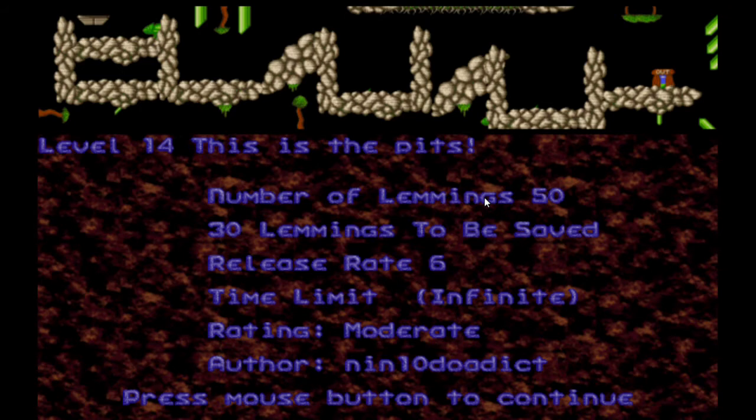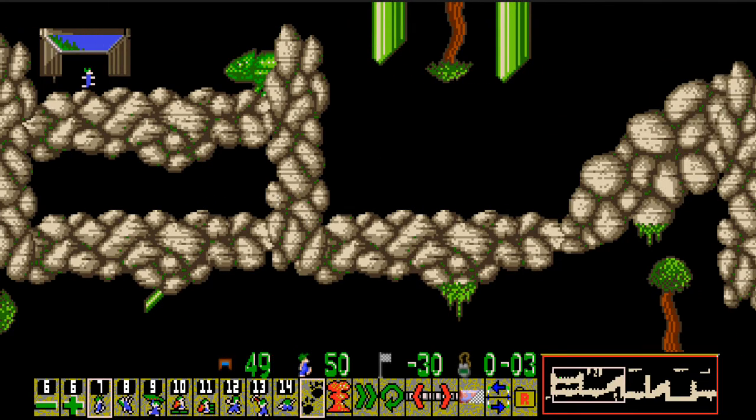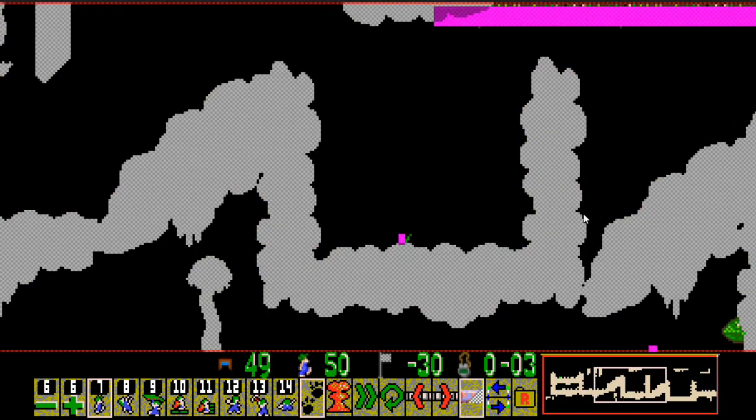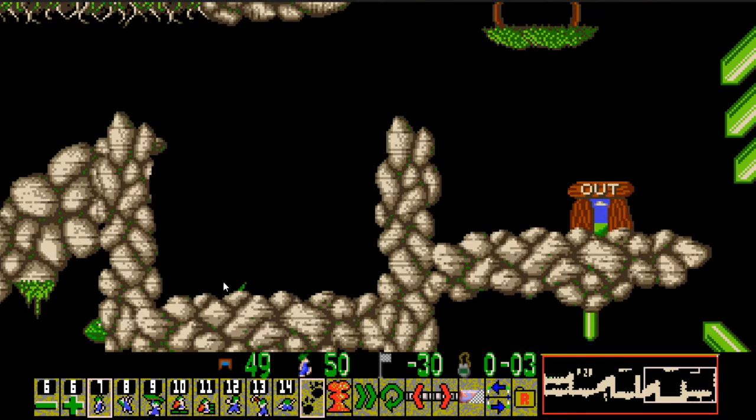Level 14: This is the Pits. 50 lemmings, 30 to be saved. How many traps are there? There's a vine trap there, a lizard trap down there that's completely harmless, and another vine trap.